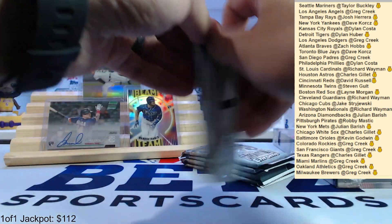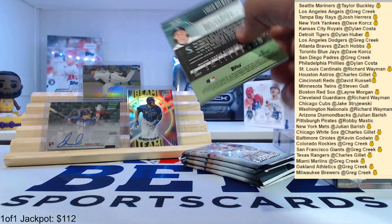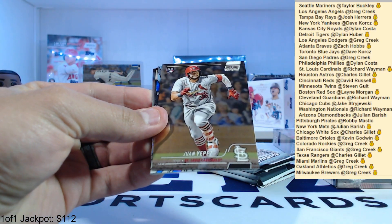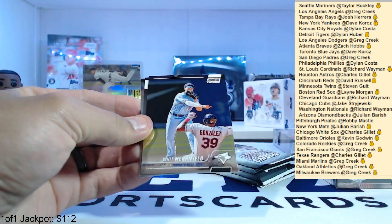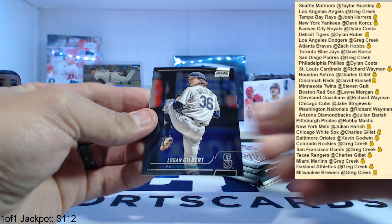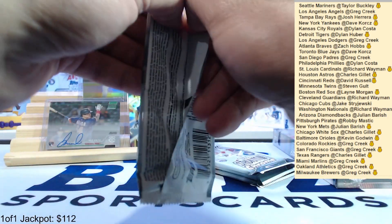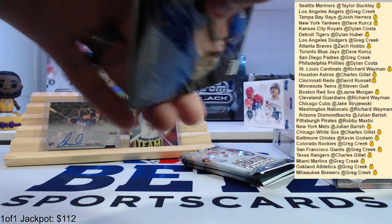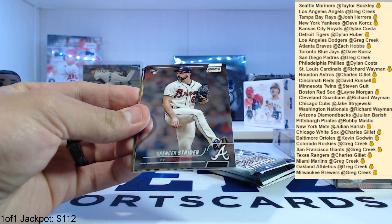Five packs left. Wade Boggs, Juan Yepez rookie, Mariano Rivera Trophy Hunters, Whit Merrifield, Will Clark, and Logan Gilbert for the Mariners. Corbin Burnes, Tommy Edman, Spencer Strider.